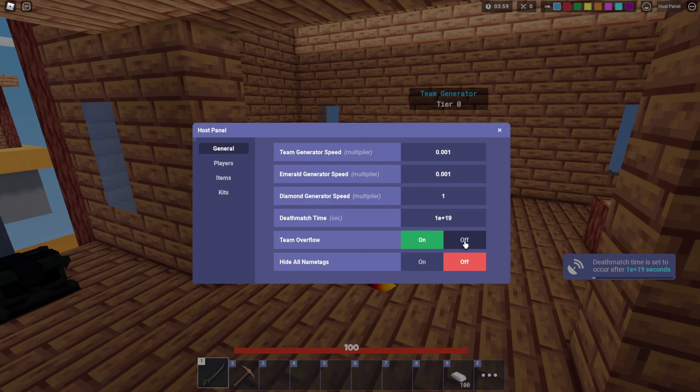Next up you'll see team overflow — this is a new one. Team overflow basically means that if it's on like it is currently, this will allow teams to have more people. So say I'm playing squads, but 8 people are on a team and that will be allowed. If I turn this off when we're in the spectator box, only 4 people will be allowed on a team. I'm pretty sure you need to put this on before people start joining the game, because if a team's already got an overflow, this is not going to kick them off that team.